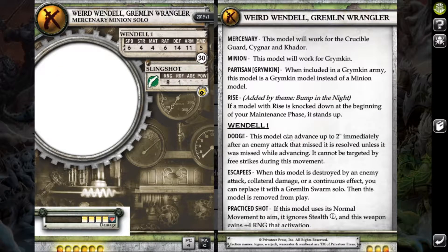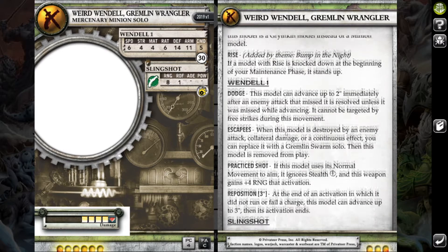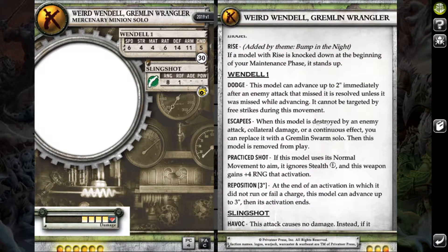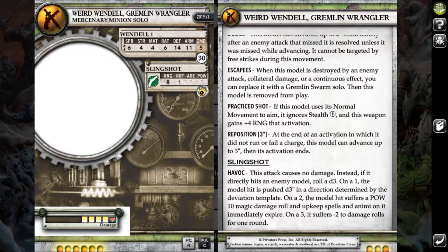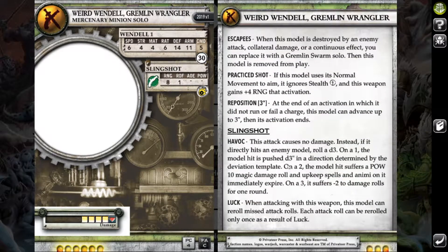Reed brought Weird Wendel to test him out in Brawl Machine. He's got Dodge — if you miss him he gets to move two inches. He's got Escapees so when he's destroyed he spawns a Gremlin Swarm. And he's got Prax Shot so he can ignore stealth and gains full range, but he's got Repo-3. His slingshot has Luck so it's pretty accurate — you get to re-roll the dice. His special roll is Havoc: on a 2 the model suffers POW-10 and upkeep spells fire; on a 3 it suffers minus two to damage rolls for one round; and on a 1 the model hit is pushed D3 inches in a direction determined by the deviation template.